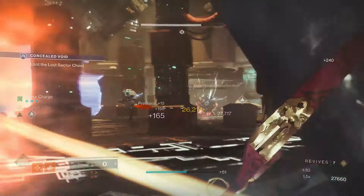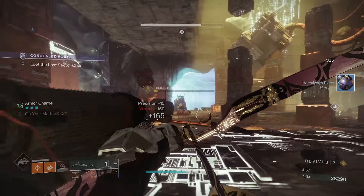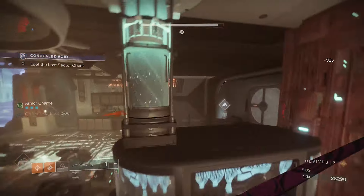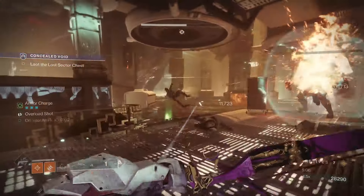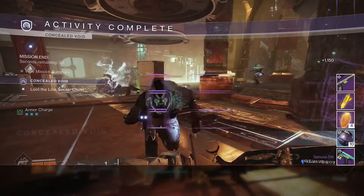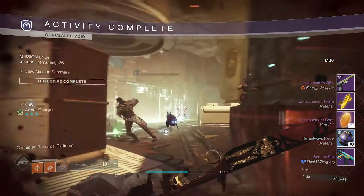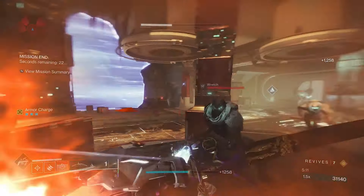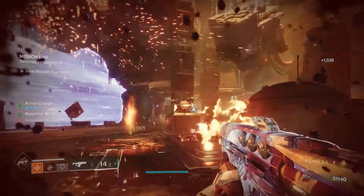I didn't kill the boss yet because I wanted to see if any more champions would spawn — I wouldn't want you guys to miss out on any champions. But it doesn't look like it because he's really low, so I guess we'll just kill him. I didn't remember if a champion spawned there or not when he got low. Oh there it is — that is Concealed Void. There are a few more guys spawning after you kill the boss for whatever reason, but at this point it doesn't really matter, you're done.